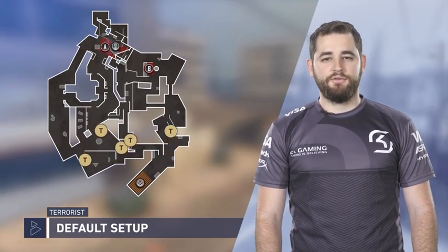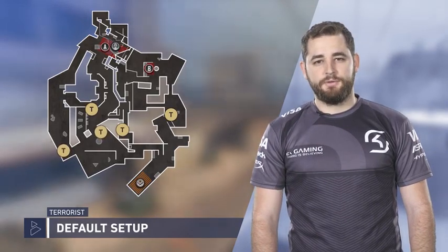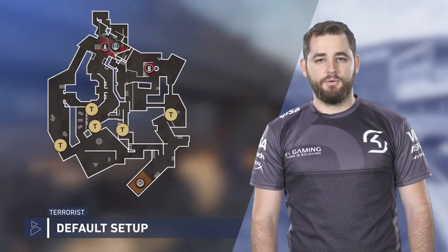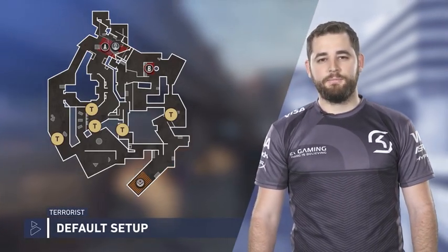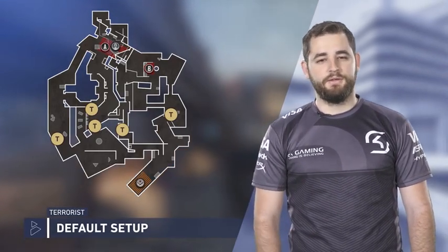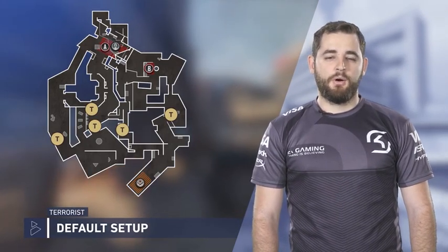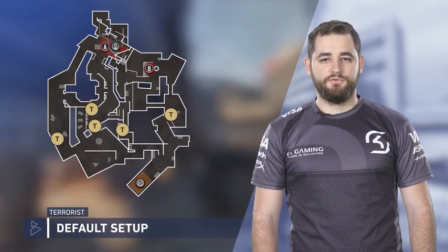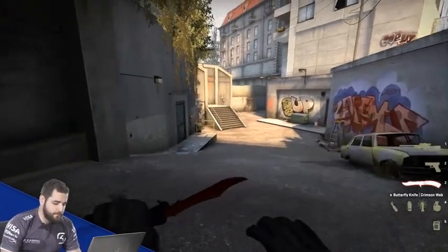On this default, you're going to have three guys trying to get control over the mid area — Fountain, Balloon, Long A — and the other two players are split up: one on connector and one holding monster. In-game I'm going to show you a lot of options for what all those players can do, sometimes aggressive, sometimes passive. We're starting with the left part — three guys going over the park area, one guy on connector, and one holding monster.